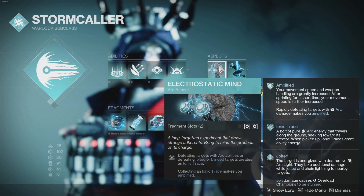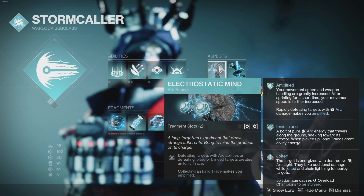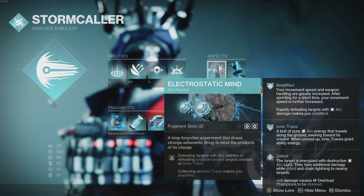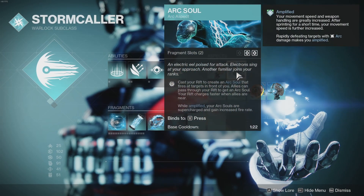Now back to the build. Let's talk about Arc aspects and fragments. Electrostatic Mind: defeating targets with arc abilities or defeating jolted or blinded targets creates an Ionic Trace. This is pretty important because Ionic Traces make us amplified, and a lot of our playstyle is going to be spamming abilities and defeating jolted and blinded targets. Blinding is a pretty underrated trait of the Arc subclass.